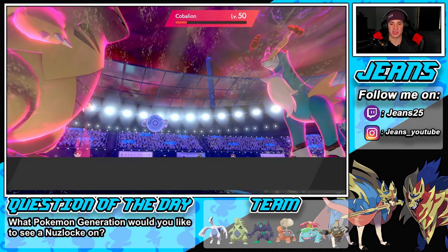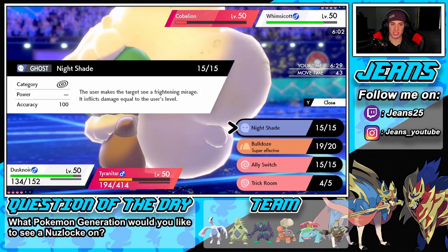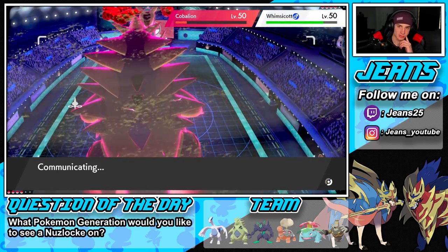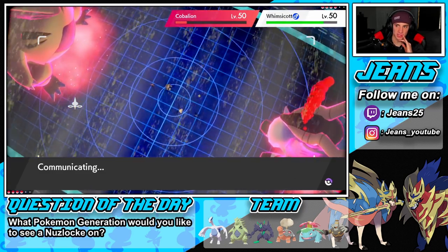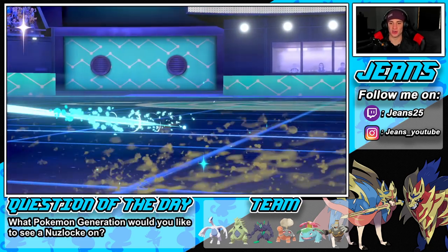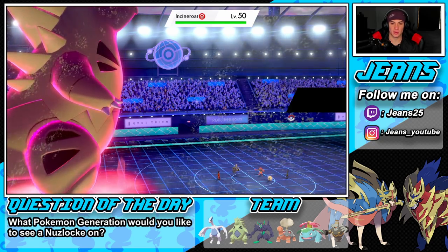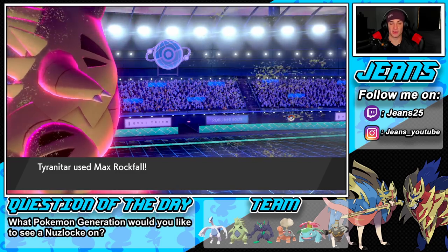Tyranitar gets hit again — four times now, and we have that attack boost rolling. Night Shade comes out and does the job, picking up the KO on Whimsicott. He brings in Incineroar now. There's a Taunt — fine by me, Rock Slide comes out to pick up the KO and we're going for Night Shade into Incineroar doing a bit of damage. We've still got Grimmsnarl and Lugia in the back.